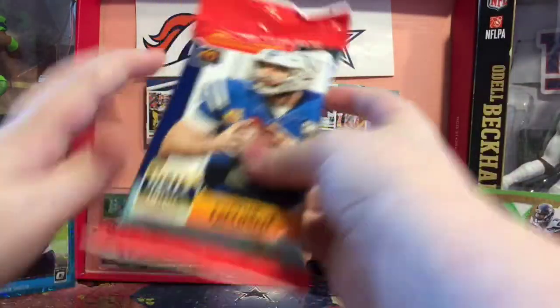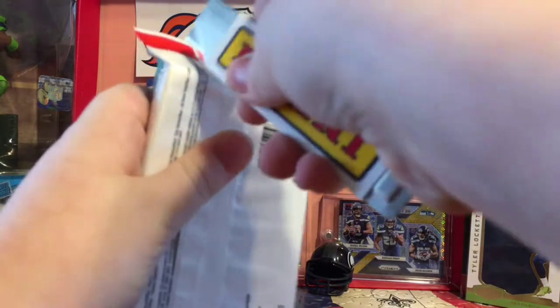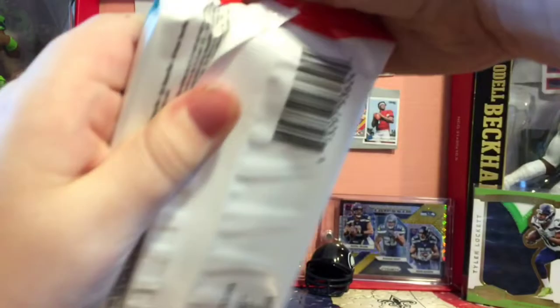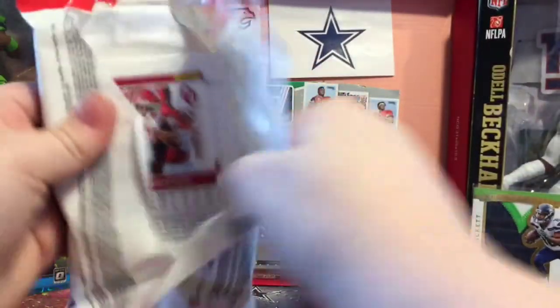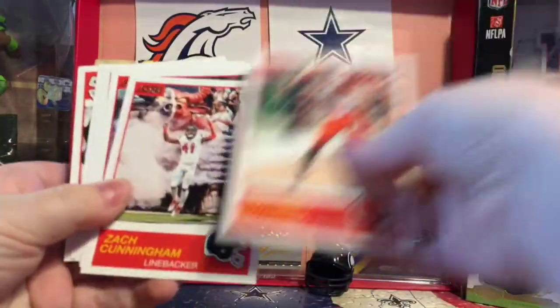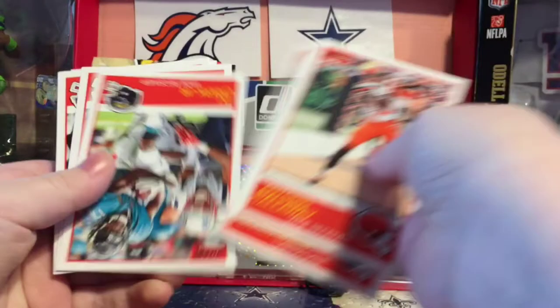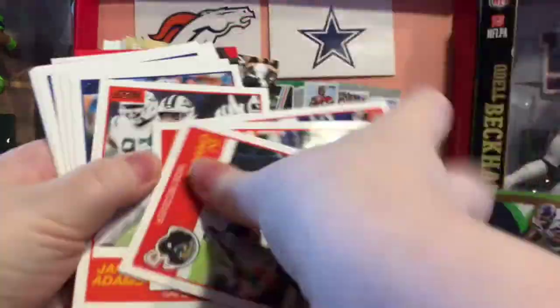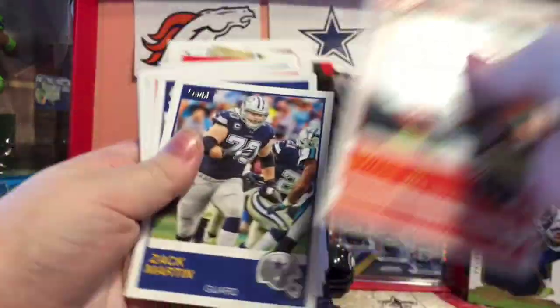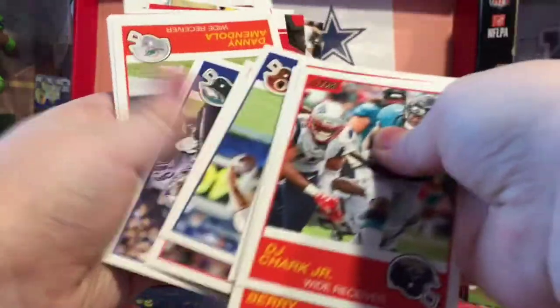Let's start off with this 40-card hanger pack — I know I'm going to need my pack cutter for this. There we go, we got a sparkly card. Hopefully that's something good. So we have Callaway Cunningham — that's a cool looking card — Garrett, Chark, Barry, Lewis, Adams, Martin.